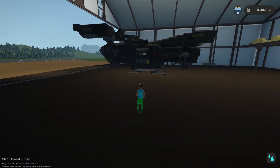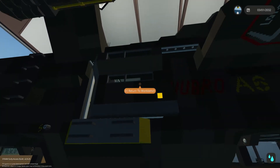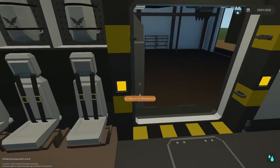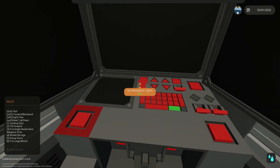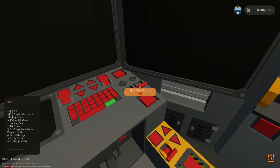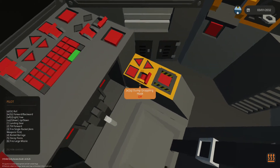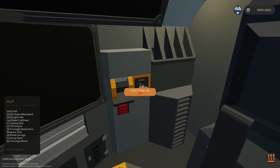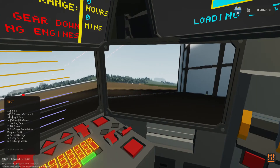Hello everyone and welcome to another video. Today we'll be playing Stormworks — welcome to another Stormworks video. Today we'll be testing a turbo A6 military VTOL craft. Emergency parachutes, aiming lasers, fire, grabbing hook — okay, power up.